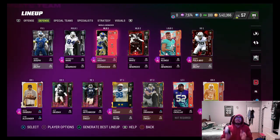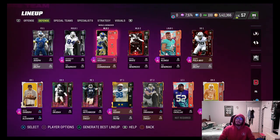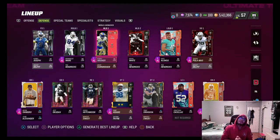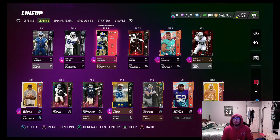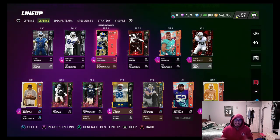Hopefully you guys enjoyed that gameplay with Deion Sanders and Xavian Howard. We played pretty good defense — bending but not breaking. They got one touchdown to TJ Hockenson but we drove them crazy with blitzes and confusing zone coverages, switching between press and off coverage. Xavian Howard had a pick, Bobby Wagner had two interceptions, and our blitz scheme was crazy effective. Deion Sanders didn't get tested much. Remember to hit that like button and subscribe for more MUT content — I'll catch you in the next episode!